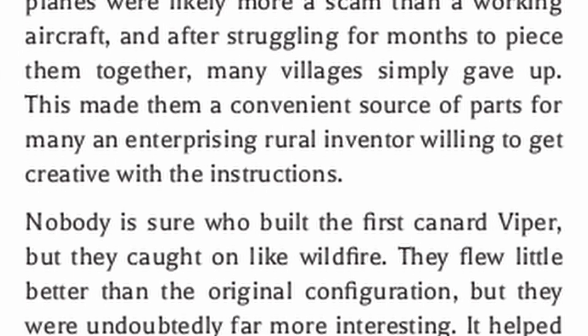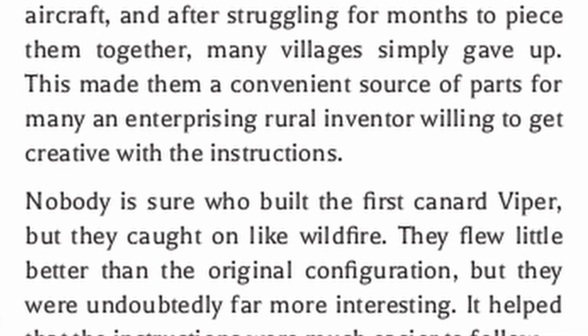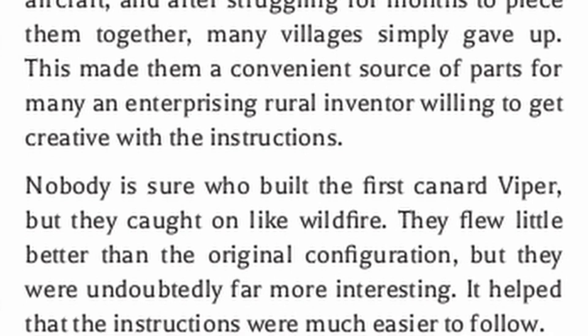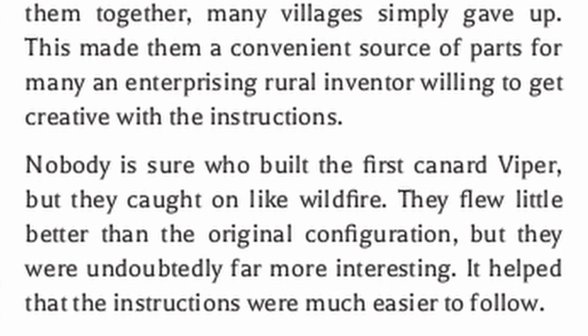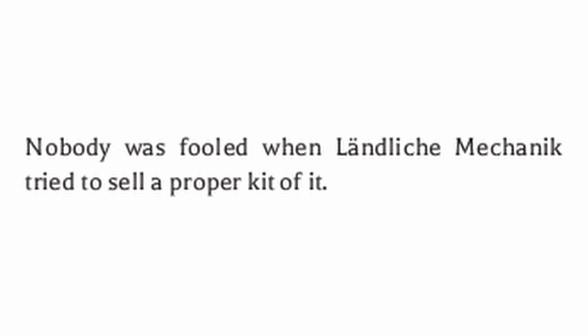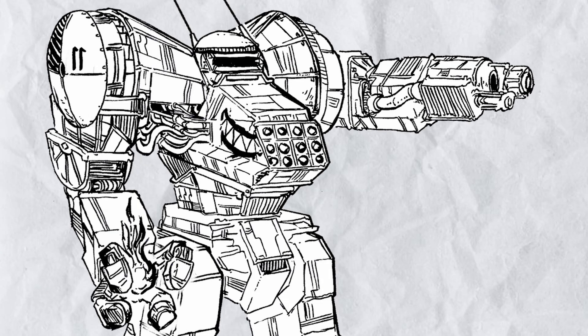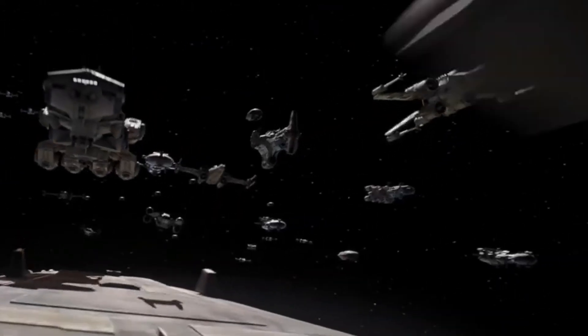Nobody is sure who built the first canard Viper, but they caught on like wildfire. They flew little better than the original configuration, but they were undoubtedly far more interesting. It helped that the instructions were much easier to follow. Nobody was fooled when Landlike Mechanic tried to sell a proper kit of it. So yes, the lore of the plane is literally someone just built a plane in reverse and it got better — and we also can't ever escape Star Wars references in this book.